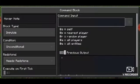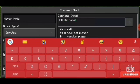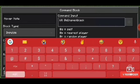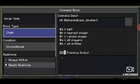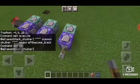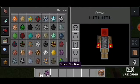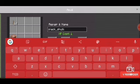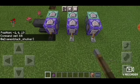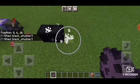In the second command block, just type: kill @e name=black_shulker. Let's turn this off, and let's grab a shulker spawn egg and let's rename it into 'black shulker'. Let's turn this on, and now you can spawn a black shulker.